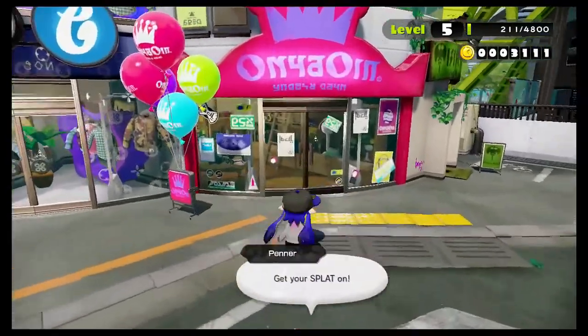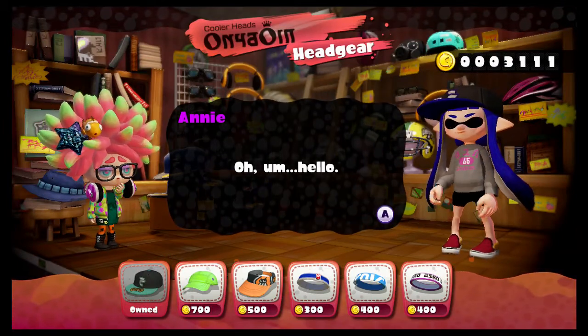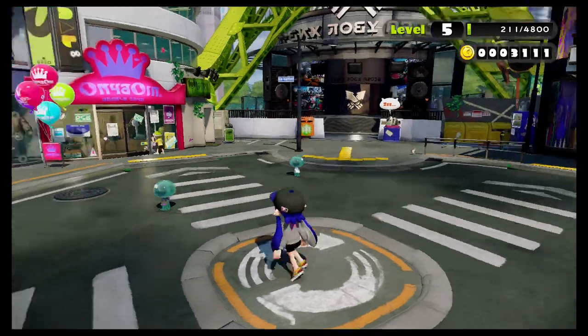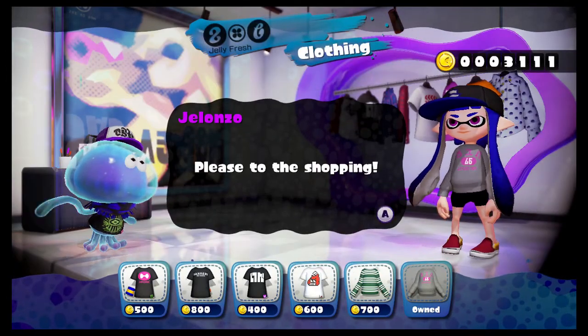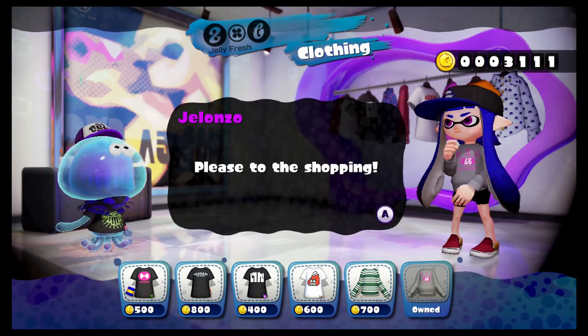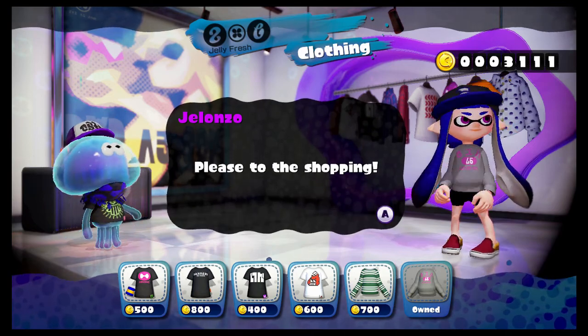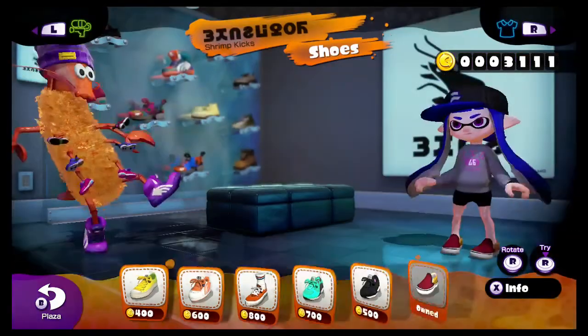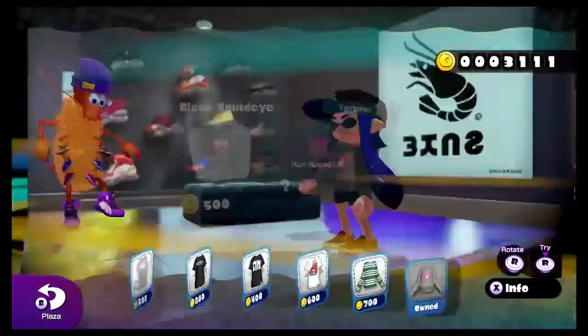Over here you've got the hat and accessories shop run by Annie and Moe. It's called Cooler Heads. Next, you've got this clothing shop run by Jelanzo — Jelanzo the jellyfish — and it is called Jelanzo. What a name. You can switch between shops like this with the bumpers if you'd like.